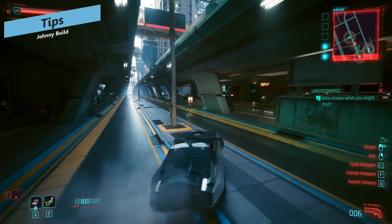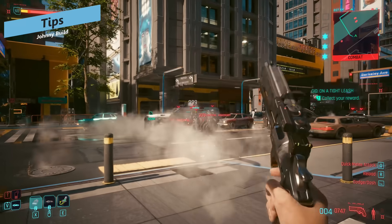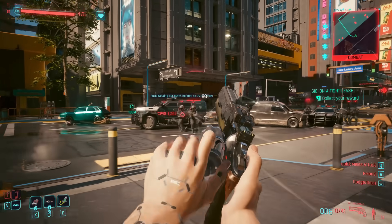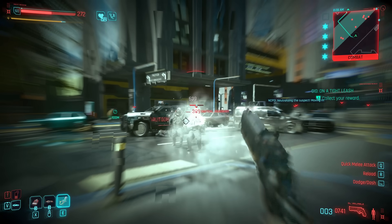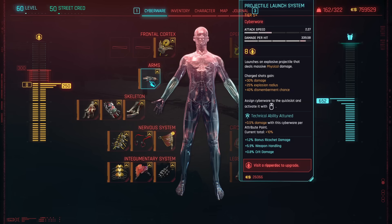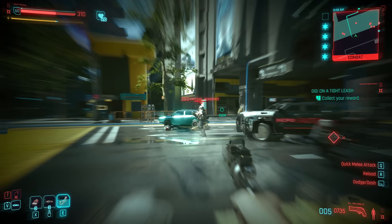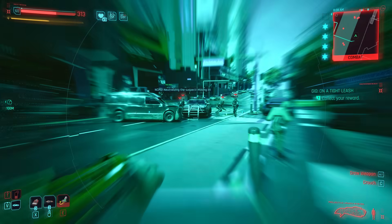Some quick leveling tips: focus on Cool first to get those perks. Pistol weapons are great even in the early game, so you don't have to worry too much — unlike something like the David build which takes a while to get going because you need money for cyberware. Here you just grab a pistol, invest in the Cool line, and start shooting. It's a really easy build to get going.